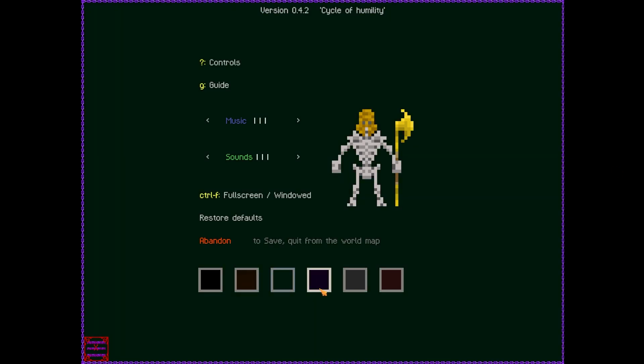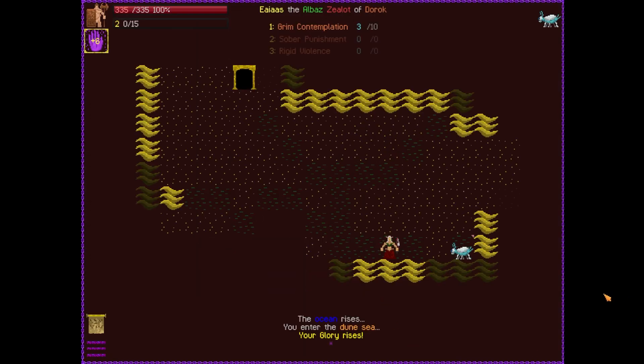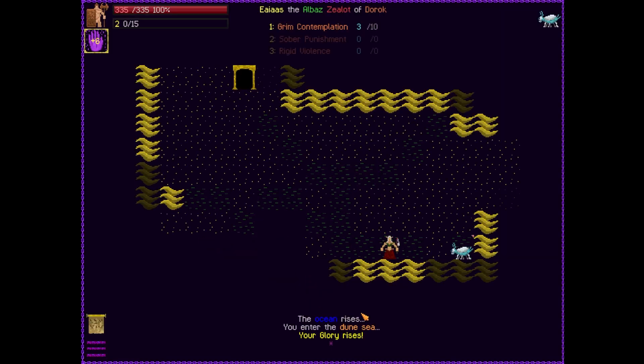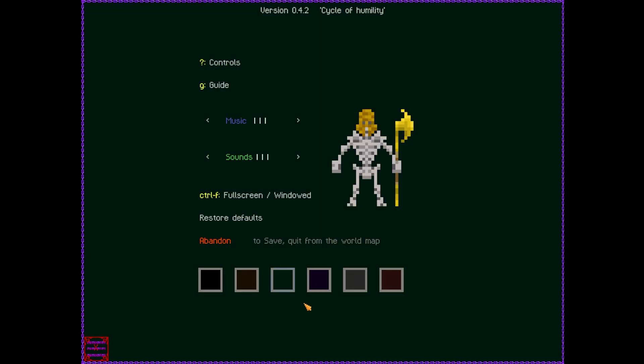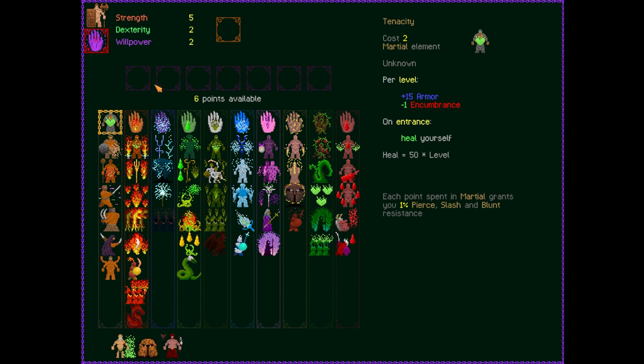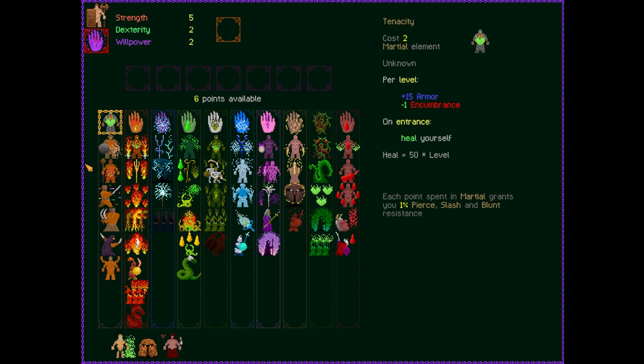A feature added recently that I'm quite fond of is changing the color of the backgrounds — so if you don't like jet black, you can choose something a little easier on the eyes. I personally really like this Caves of Qud vibe, so I'm going to go with this. Up here these are our abilities — the different skill trees. We can select three of these and fill them up, which becomes our set of abilities.